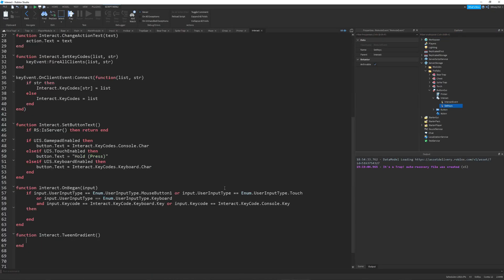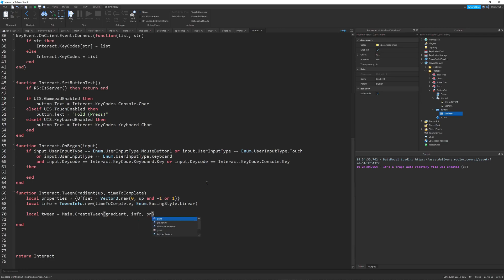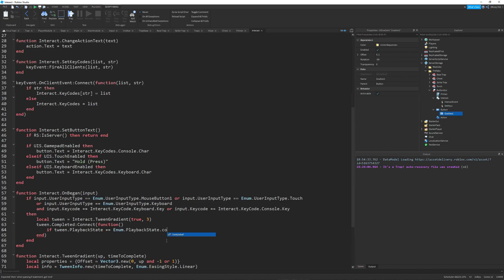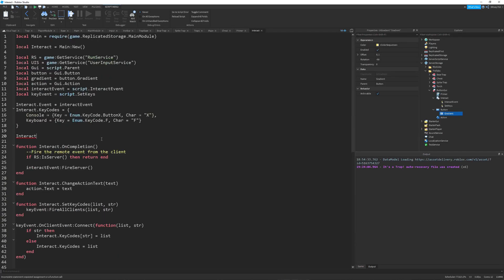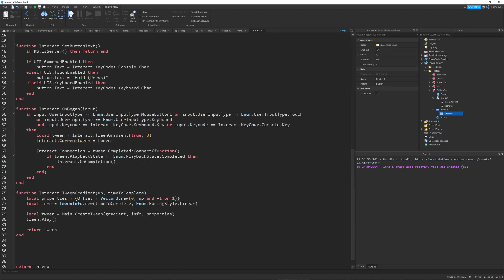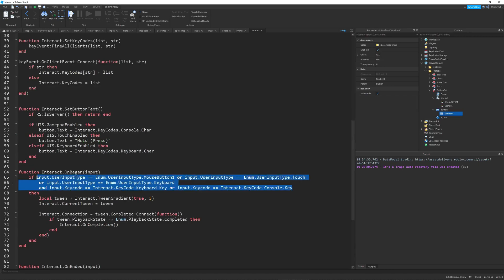So then I started working on the chest interaction system. Basically I want a GUI button that shows up, and you can press a key to open the chest — and that will then give you coins and whatever. This went along pretty smoothly and it was pretty good. Here's the timelapse.